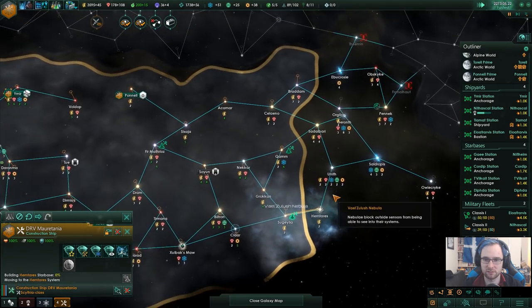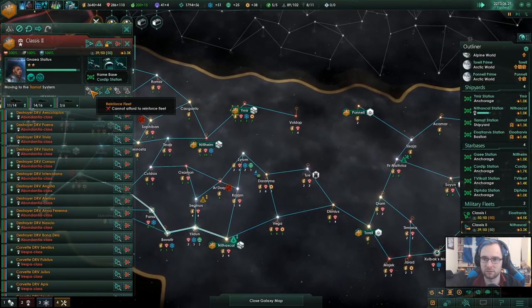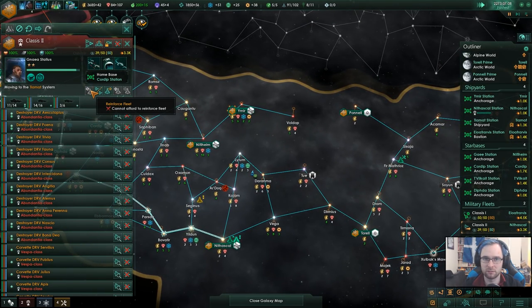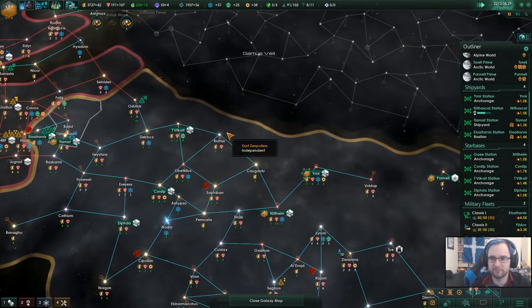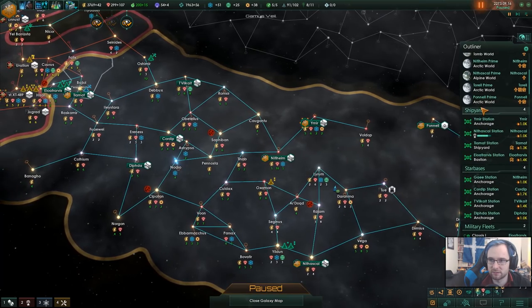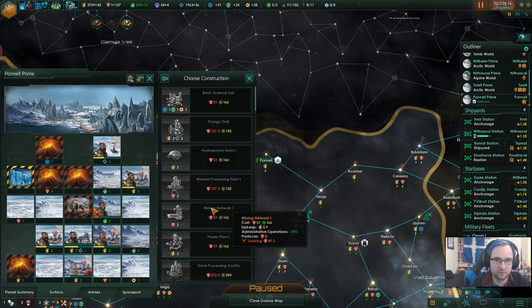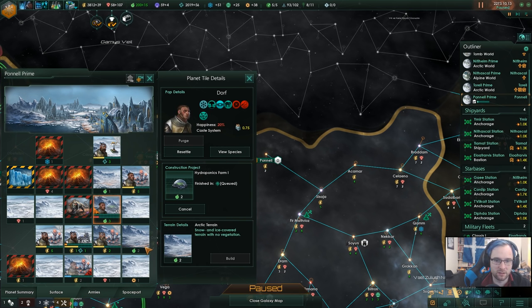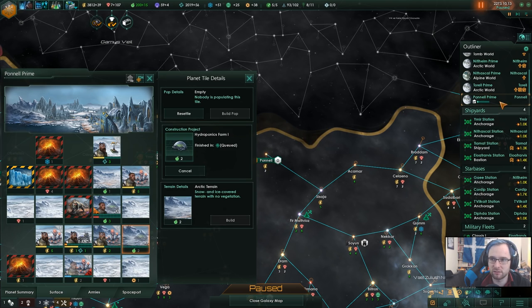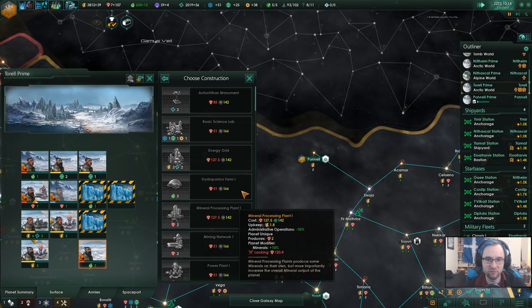We've got the influence - we will keep rolling forwards. Construction complete. Star system charted. Just a little bit shy right now - a couple more thousand minerals would allow us to get you to full strength. We'll get there. You've expanded quite nicely - we'll grab a hydroponics farm, nice and quick. We'll grab another hydroponics farm down here. You've got plenty of upgrades to be done - plenty of stuff to be done over here that we really should be paying attention to.